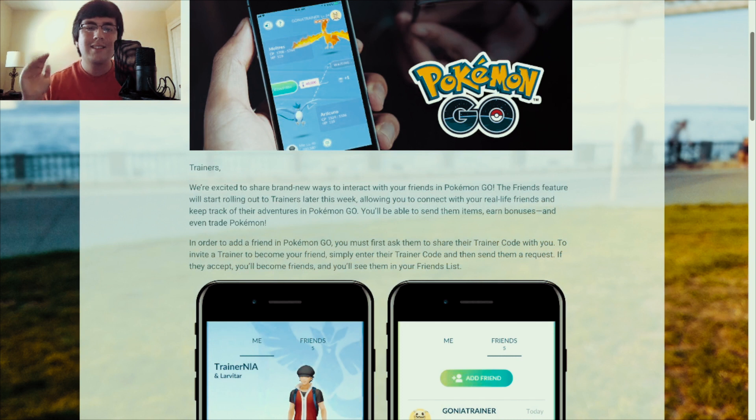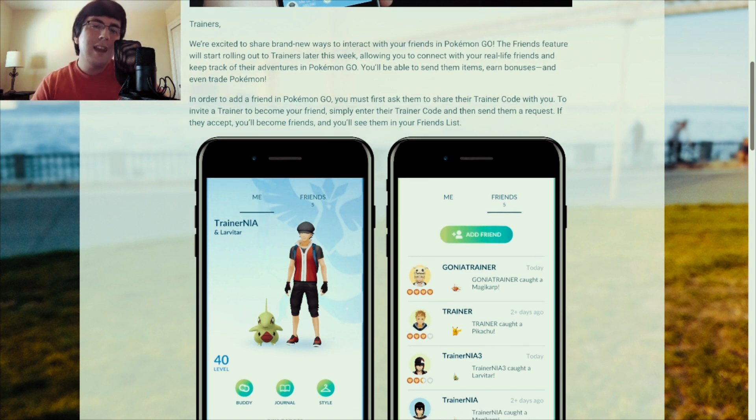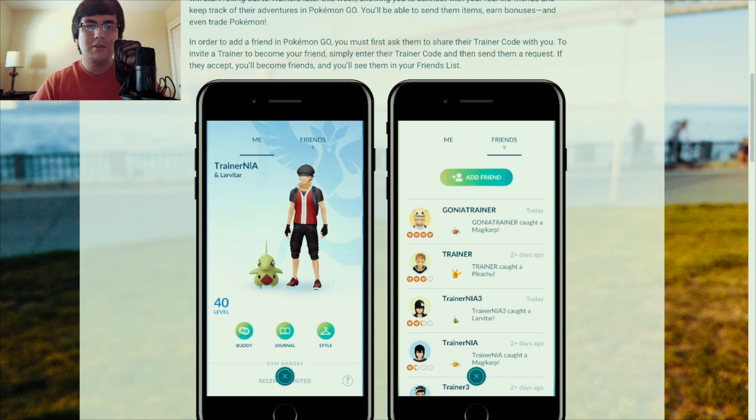Trainers, we're excited to share brand new ways to interact with your friends in Pokemon Go. The friends feature will start rolling out to trainers later this week, allowing you to connect with your real-life friends and keep track of their adventures in Pokemon Go. You'll be able to send them items, earn bonuses, and even trade Pokemon. In order to add a friend, you must first ask them to share their trainer code with you. Simply enter their trainer code and send them a request, and if they accept, you'll become friends.